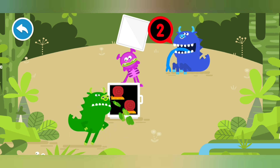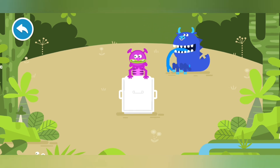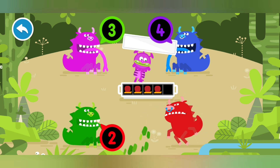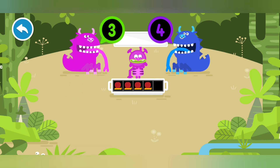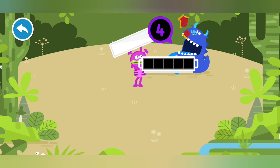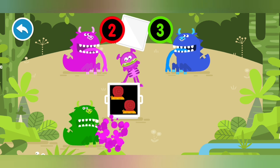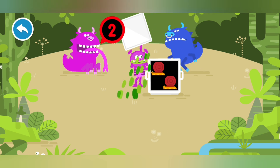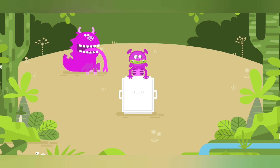One. That one wants fewer snails. Two. Well done. Five. Oops, that one wants more snails. Two. That one wants fewer snails. Three. That one wants fewer snails. Four. Wonderful! Four. One. That one wants fewer snails. Three. Oops, that one wants more snails. Two. That's it! Keep going! Three. Two. Five.